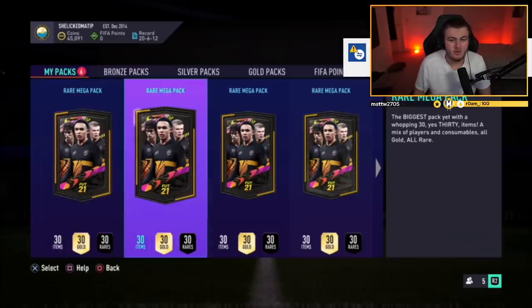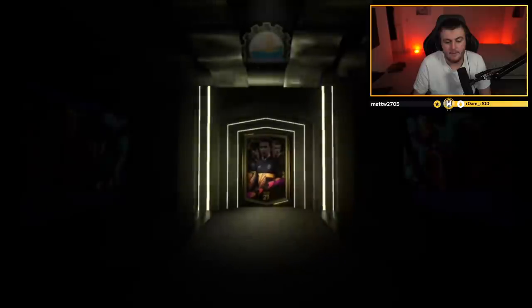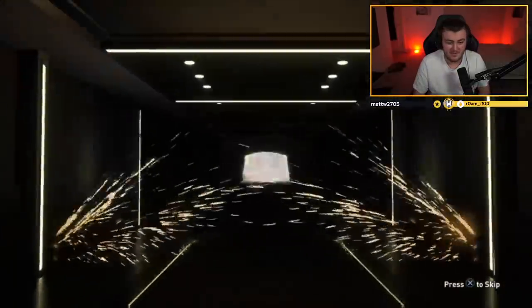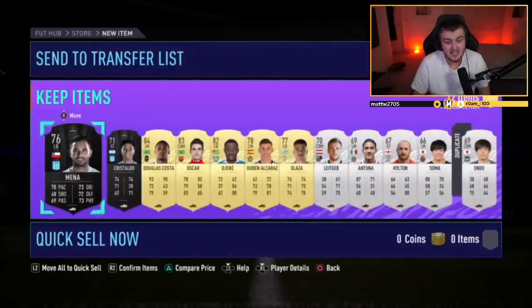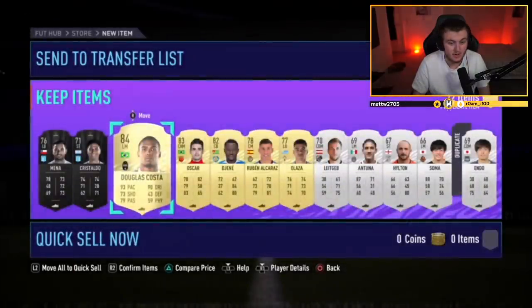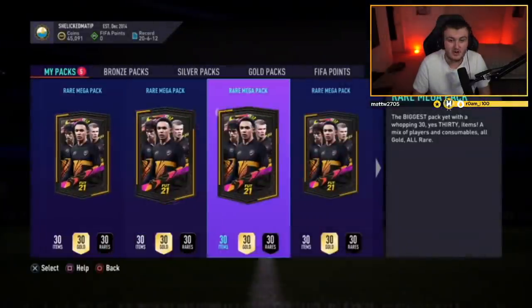We've got Joe's rewards now. He's got two Rare Electrums and four Rare Megas. I don't know where he finished but those are pretty decent rewards. Let's open the two Rare Electrums first. First one starts off as a non-board, but it's a copper player so it could still be a board — and it is! Douglas Costa is decent as well, about 40k value. That is a sick first pack — really, really good!